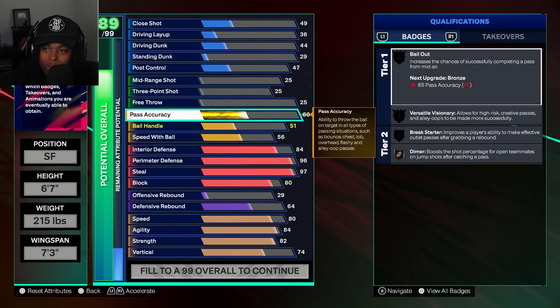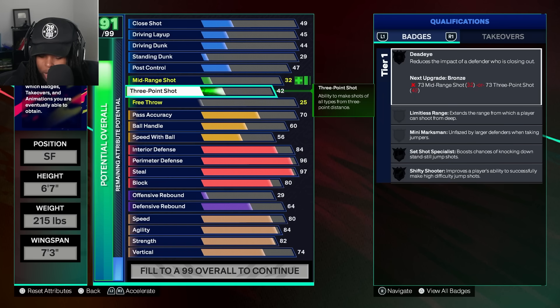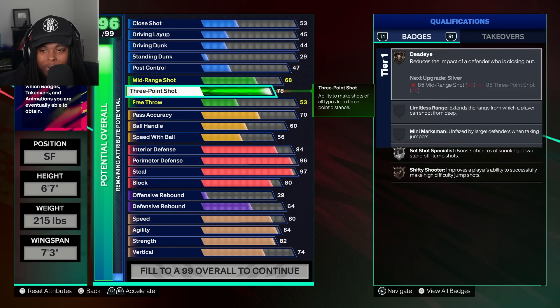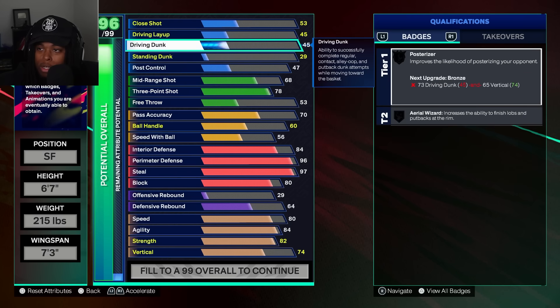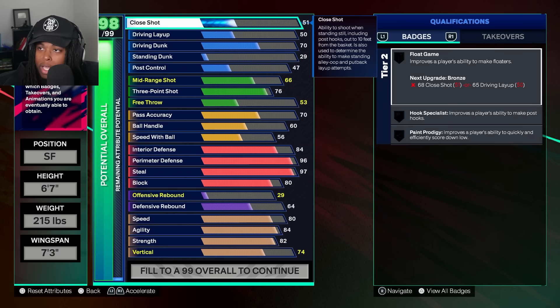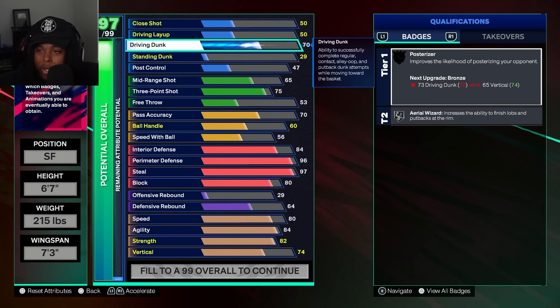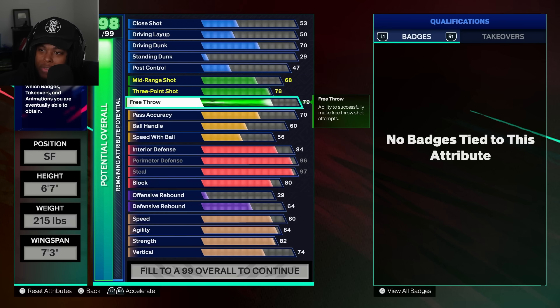Pass accuracy — I'm not gonna do 60 pass accuracy, I like passing the ball, but we will do 70. Three-pointer: the minimum required is 78 and you're gonna get Set Shot Specialist Silver. You can use Max One and upgrade higher if you want. Driving dunk: we're gonna give you enough to get a 70 dunk — you should be okay. You can do three more on the cap breaker if you want. We're right at Pulsarizer but the chat told me to forget dunk.